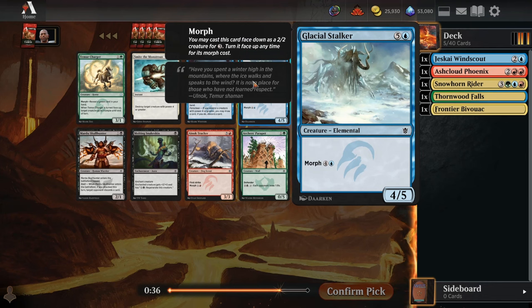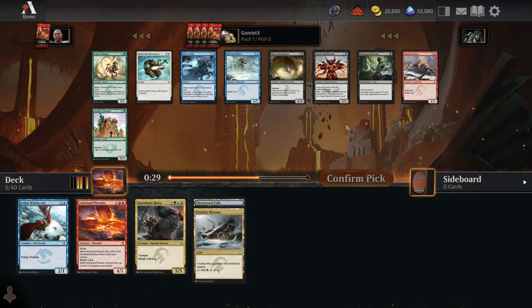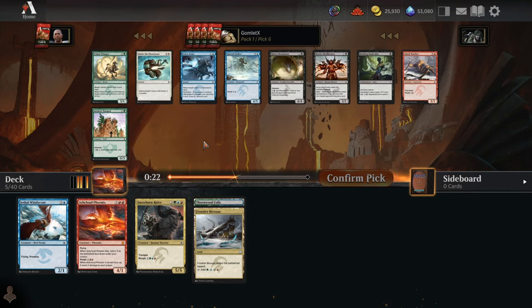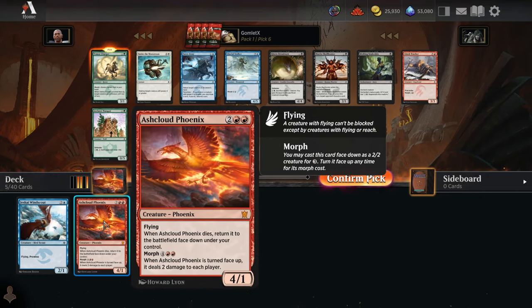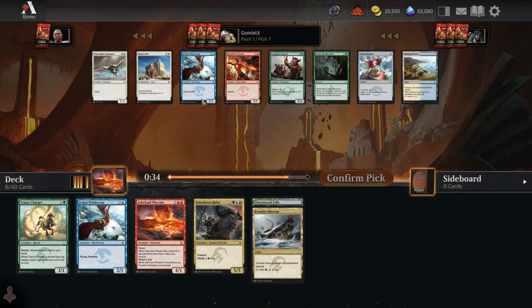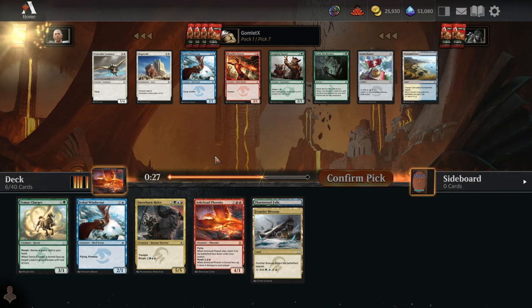Now we get a Temur Charger or a Glacial Stalker — a beefy late-game morph or the little aggro 2-mana 3-1. Temur Charger is only going to be great if green is one of our heaviest colors, not if it's the splash. Usually you're two colors and your third color is more of a splash. So you don't want your two-mana cards in the color that's least represented. If we go green-blue and splash the red, while we do have a double red card with Ash Cloud Phoenix, because it has morph, we can always drop it turn three no matter what. We could go green-blue and splash the red, treating this as a 3-mana 2-2 colorless card that sometimes just absolutely destroys.